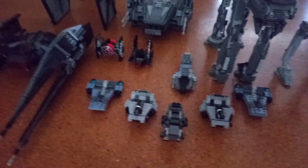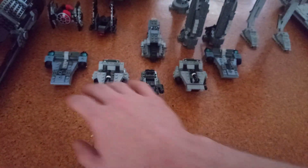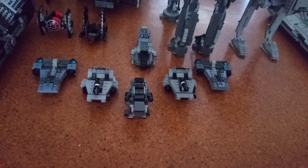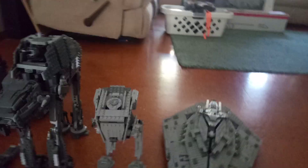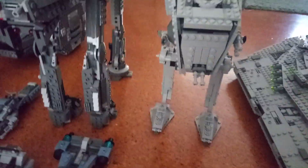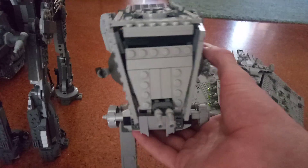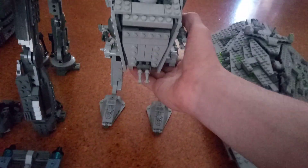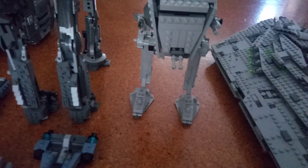Next up, the vehicles. So the first row of vehicles: there's the Micro Fighter AT-M6, the two Micro Fighter Snow Speeders and the Sith Trooper Speeders from the Battle Packs. Behind that is the Tread Speeder Bike. And then there is the AT-M6 Walker. And here is a First Order AT-ST. I know there's no proper set for the First Order AT-ST, but there is actually a video tutorial online showing you how to turn your Imperial AT-ST into a First Order one — that's what I did here, because sometimes I just like to customize and personalize some of my sets.